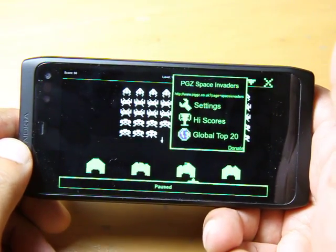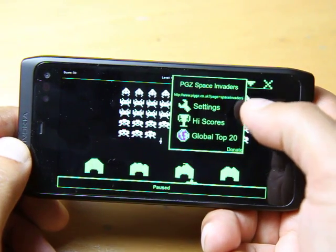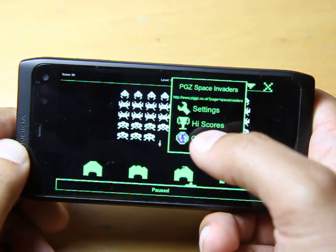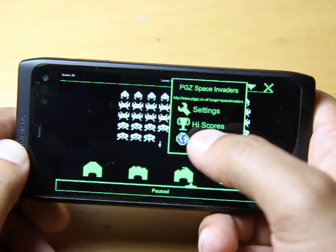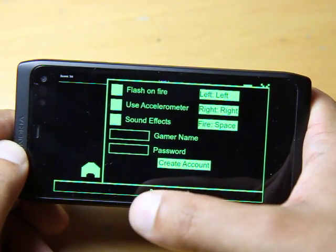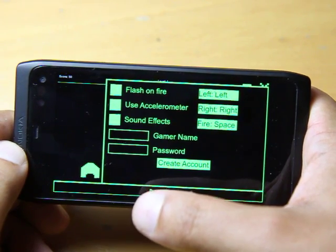Clicking on the arrow takes us to the sort of settings page. We've got settings, high scores, global top 20, and applications from the developer. It's www.pigs.co.uk — Pigs spelled P-I-G-G-Z. In settings we have flash on fire, use accelerometer, and sound effects.